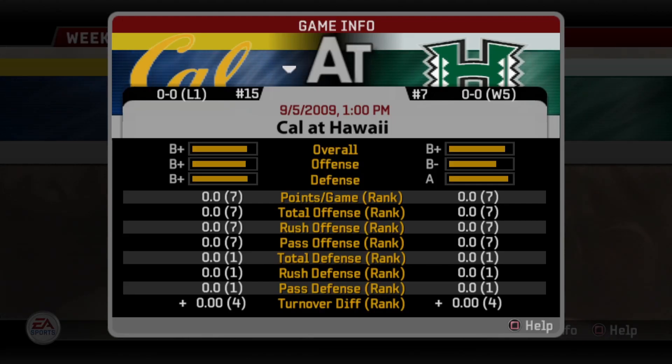What's going on everybody? This is Al from PlaybookGamer.com. In the last Dynasty video we went through our preseason shenanigans for Season 5 — recruiting, redshirting, created our schedule — and now we are ready to kick off the season by taking on the Cal Golden Bears. They're 15th in the country, we are 7th, this should be a pretty good game.